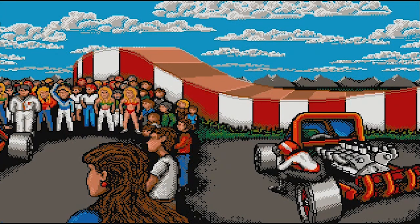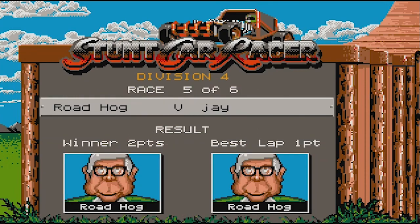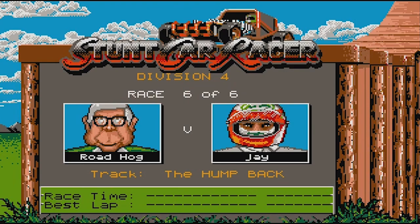Okay, we lost again. We're going to take one more shot at the Amiga version here, and I'm going to try my best not to screw up. We've got to beat Jumping Jack at least once. Maybe we can beat the old man Roadhog. They are giving us a shot at the old man — six of six, the humpback. We've successfully failed our way down to racing against the retired.